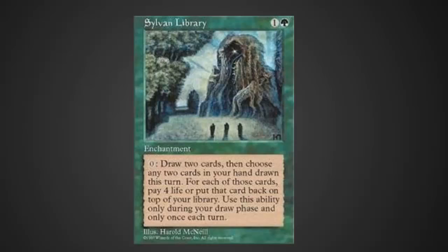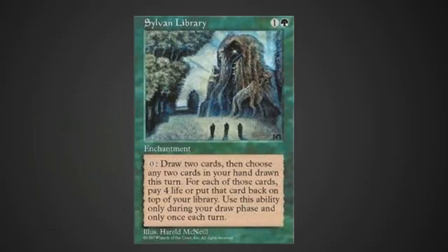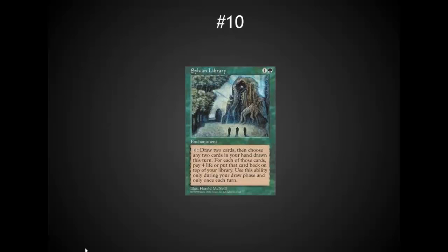Number 10: Sylvan Library has got to be one of the best EDH cards out there. It's extremely splashable at one green, one colorless, and gives green something it's often missing — card draw. It gives you wonderful card selection, especially if you can find a way to reshuffle. I'm super happy to see this card reprinted in the upcoming Arsenal set. I also play it in Maverick as a nice way to get card advantage. The 4 life really matters in Legacy, but in EDH the 4 life is not a big deal at all to grab an extra card.